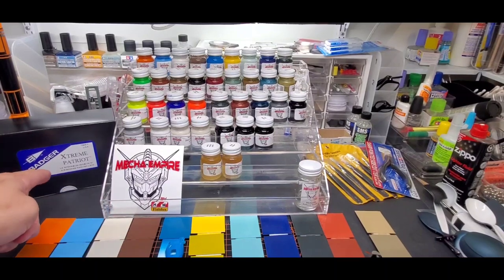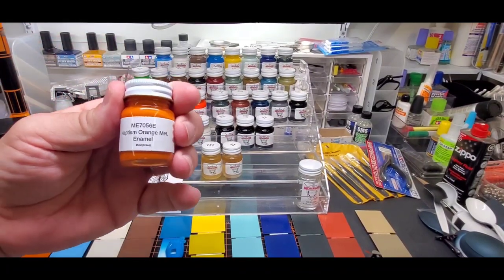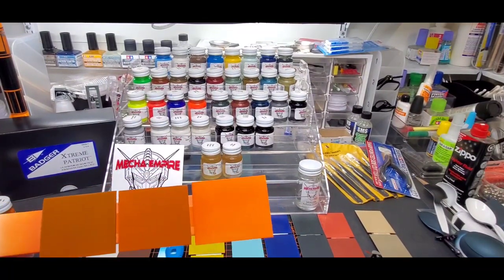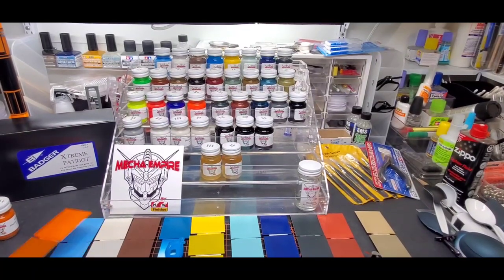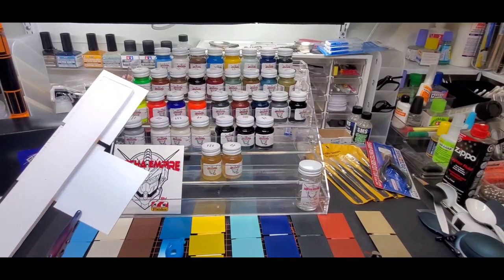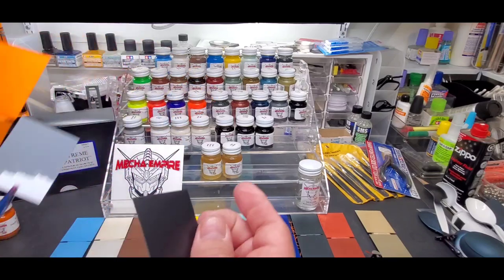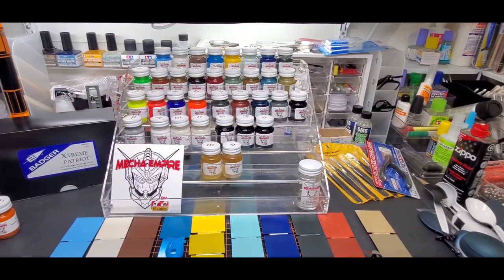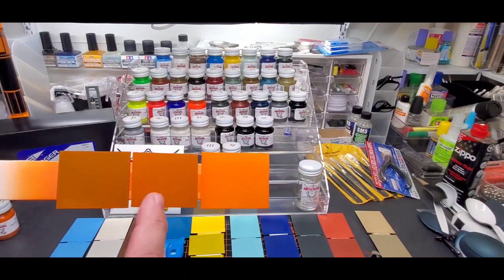Alright guys, here we are — we got the chips and the Badger Patriot is back up because we will be giving one away, so stay tuned. For the color chips, what I did was I sprayed everything over white, gray, and black. I took these plastic strips — black and white plastic sheets — sprayed one with gray Tamiya primer from the spray can, and used the black plastic at the end. So you're seeing white, gray, and black primer — that's how you can see the results over three different bases.